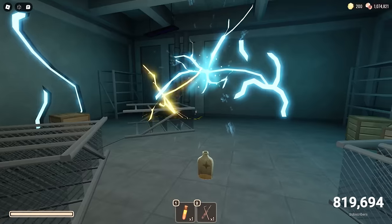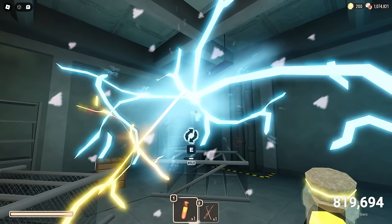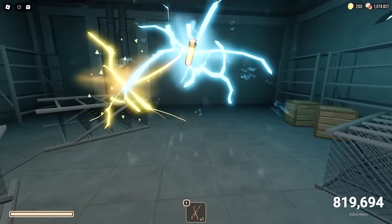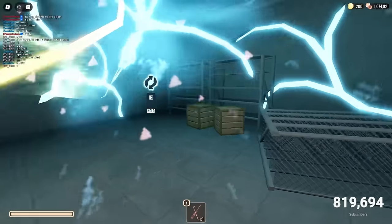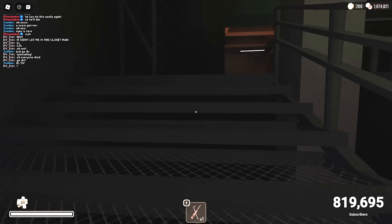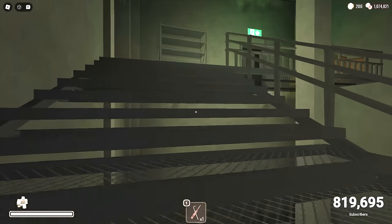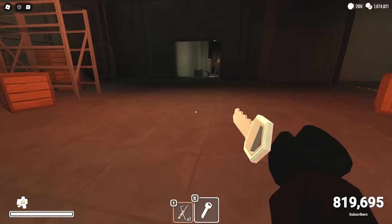We're going to put a vial in. See, the bottle itself is like holding the rift open — it's kind of weird. So we'll put that in. Should I put my lockpick in? I might do it. I wish I had something else. Let's go unlock this — there we go.